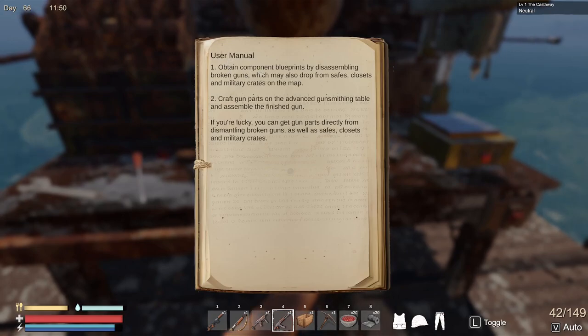Basically it says in the user's manual: obtain component blueprints by dismantling broken guns, which may also drop from safes, closets, and military crates on the map. Craft gun parts in the advanced gunsmithing table and assemble the finished gun. If you're lucky, you can get gun parts directly from dismantling broken guns as well as safes, closets, and military crates.